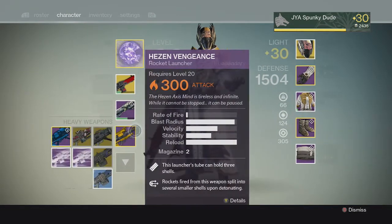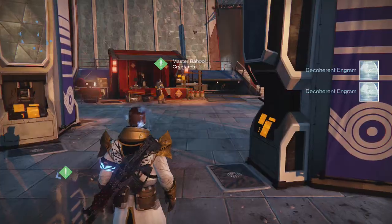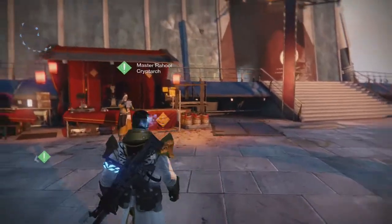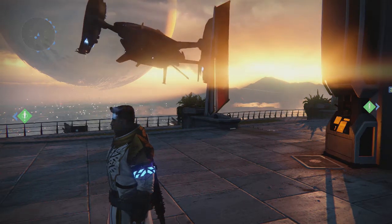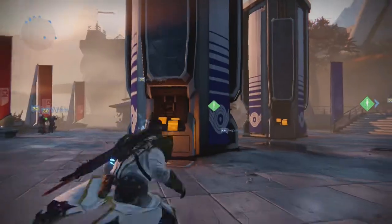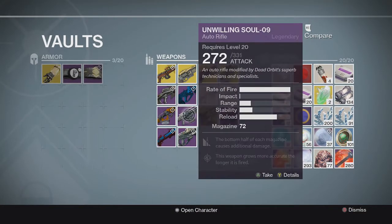I'm going to cut out real quick as I go ahead and get rid of this gear, and I will join you guys for the postmaster and the legendary engrams. So as you guys may have been able to tell, I did forget about the warlock bonds, but I have got to them now. You may also be able to tell that I did not do my Nightfall Rewards video, and that is because I got sidetracked with my schoolwork. But I will just go ahead and tell you what I got now. For the first Nightfall on my warlock, I got 7 Ascendant Energy, which is probably one of the worst rewards you can get. And on the second one, I got Unwilling Soul 09 Auto Rifle, modified by Dead Orbit.